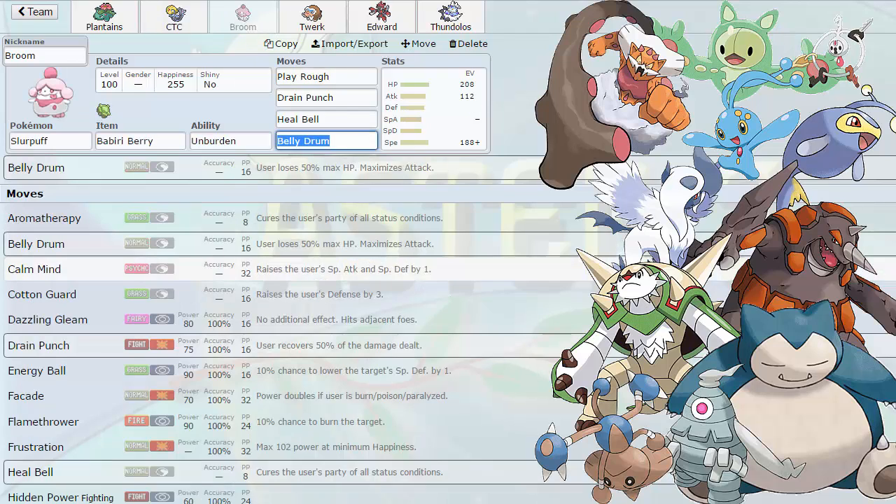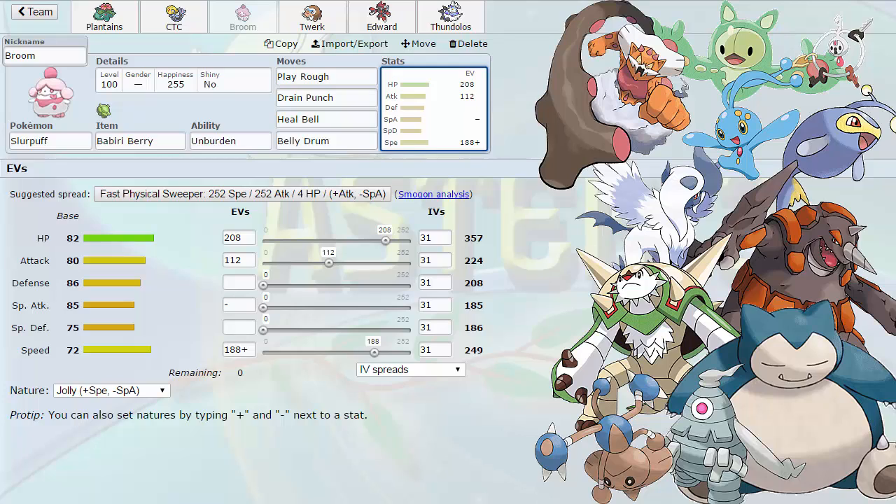Next up we have Broom. Bringing a very cool set this week: a Babiri Berry, Play Rough, Drain Punch, Heal Bell, Belly Drum set. Running 208 HP because Iron Tail from Mega Absol doesn't take me out from full. Unless Rocks are up. I have to run this investment because my Play Rough also doesn't knock Absol out if I'm not invested with this much attack. The Babiri Berry is there because I want to eat up a hit from Mega Absol, take the Iron Tail, and hit back with Play Rough or Drain Punch. Then he pops my Babiri Berry, giving me Unburden — I'm able to outspeed him on the following turn, Drain Punch again, and go back up to near full.